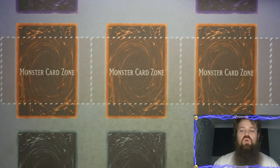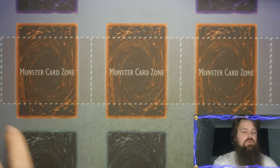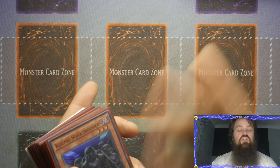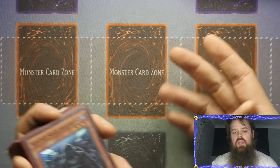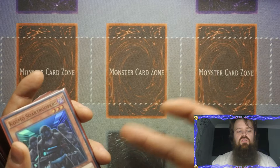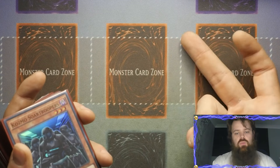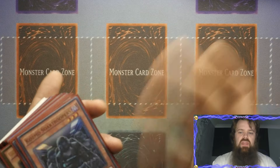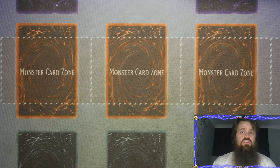If you wanted to be playing a more control build you'd be using the Dogmatica package, and that's when you'd start using more Grapha. You'd also look into playing the Shaddoll package because you have the space to do so - sending Shaddoll Clone off of Shaddoll Maximus, searching out El Shaddoll Schism. Schism can then set you up with a window during your turn as well. You also have Naelshaddoll Ariel to pop cards, you've got Pack Bit, and any of the other cards that the Dogmaticas can utilize to get the most effects in the graveyard.